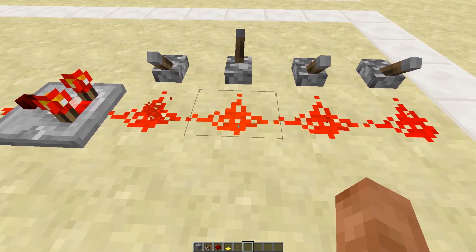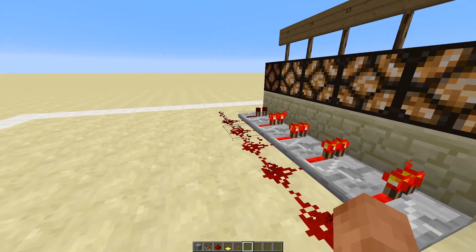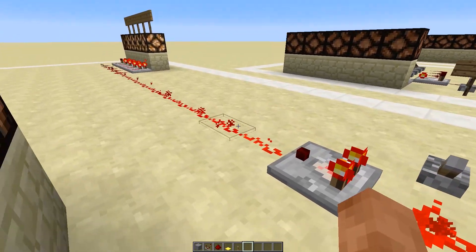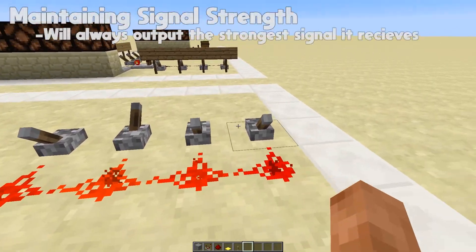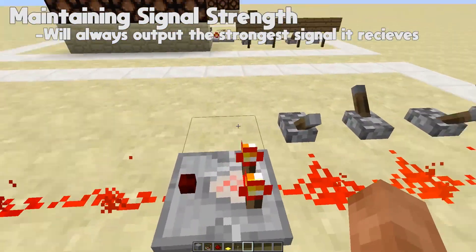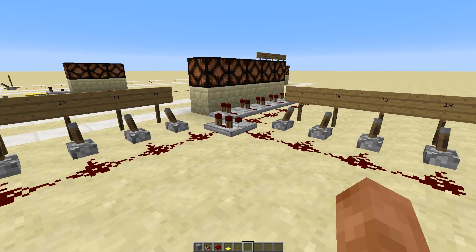If we try it again with this one, that should be 15, 14 — so it's receiving 14 — and if we come along to the 14th piece of redstone it should light up this light. The comparator will always output the strongest signal that it has, so even if we turn this one on which had a power of 12, it will still emit 14 because it is the higher one that it is receiving.